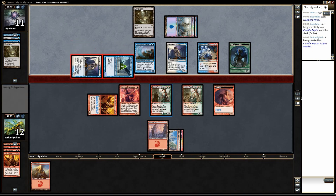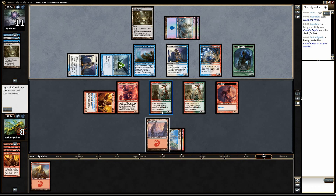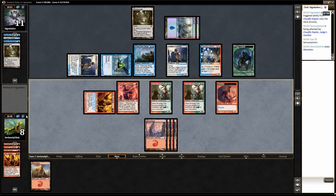An Overloaded Dynacharge would do some good work — it might even up the board, maybe even push it in my favor. Another land is not going to help me. I've got two turns left before his flyers kill me. Even if I had two turns on an unobstructed board, this is more than a two-turn clock. So we're going to pass. I think it's over. Feels over.